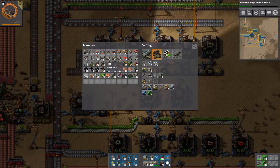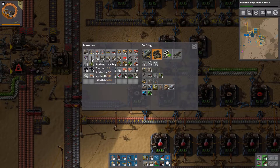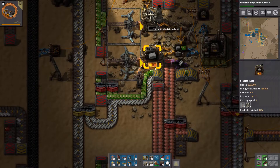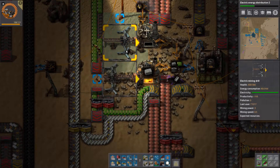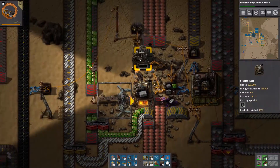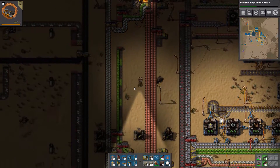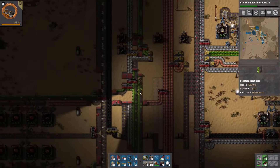Do we have enough pipe? It looks like we do. I'm going to get rid of these electric poles — those go neatly into this oven. This one is out of resources, which is quite nice because we can clean up the bus after a while with that.